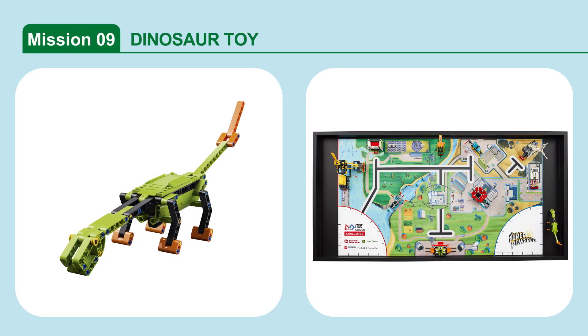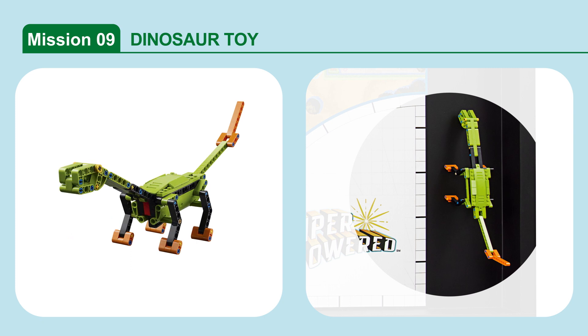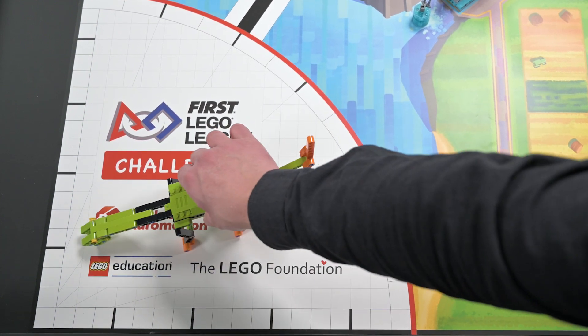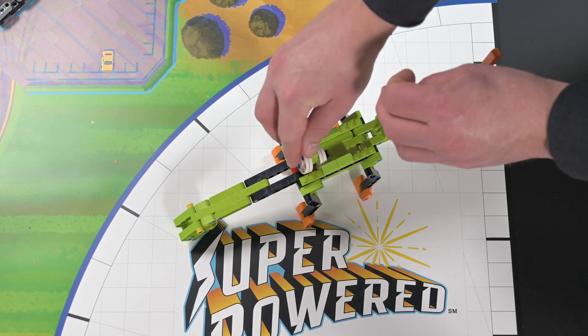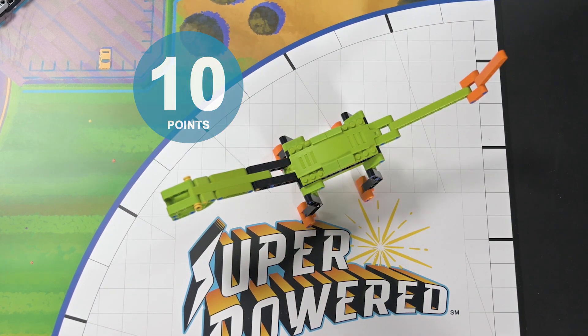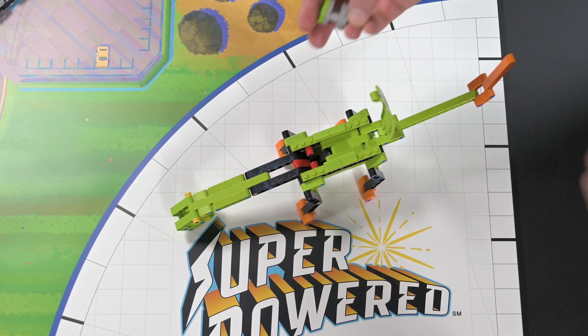Mission 9: Dinosaur Toy. Insert an energy unit or a rechargeable battery into the dinosaur toy to make it work. Score points if the dinosaur toy is completely in the left home area. Score additional points if the dinosaur toy lid is completely closed and there is an energy unit inside, or there is a rechargeable battery inside.